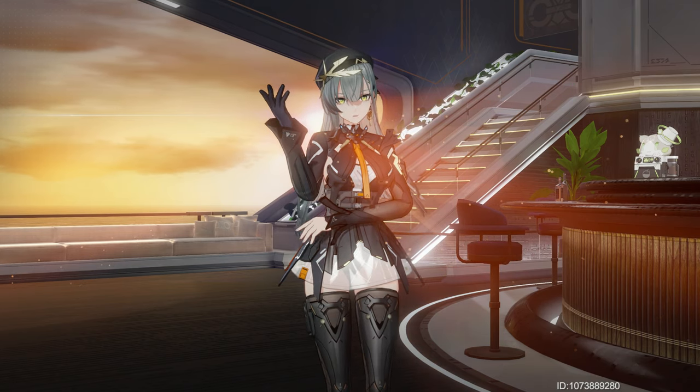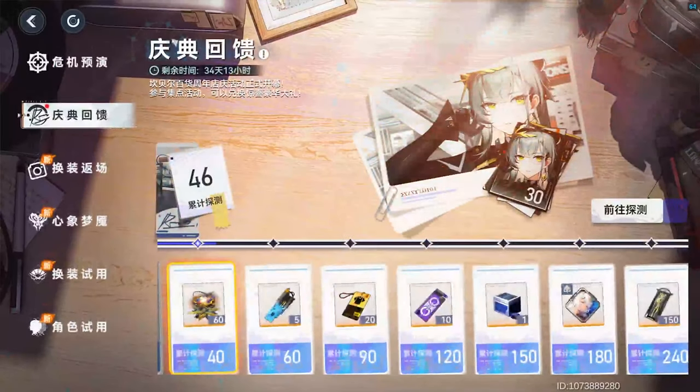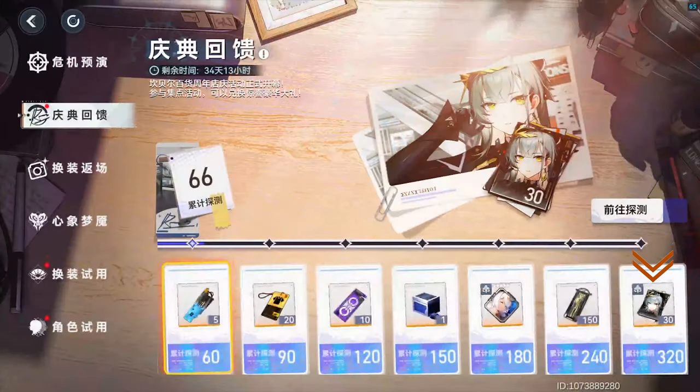By the way, these are the milestone rewards for the event. At just 20 pulls, you'll get 5 limited banner tickets. At 40 pulls, 60 Origin Firmament. At 60 pulls, you get 5 functor scan tickets. At 90 pulls, you'll get 20 outfit vouchers. At 120 pulls, you'll receive 10 more limited banner tickets. At 150 pulls, you'll get some of the new skill upgrade materials. At 180 pulls, you get an unawakened functor for Niall. At 240 pulls, you get 150 gold Sigil Module T3s, and finally at 320, Thoth herself.